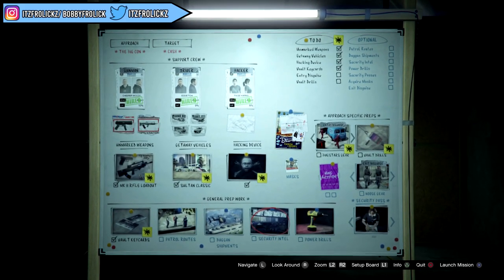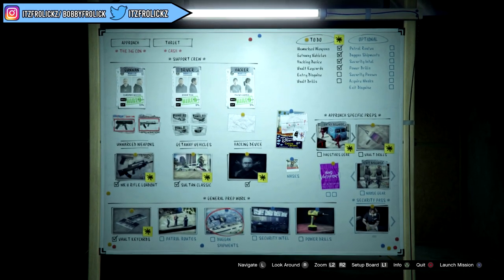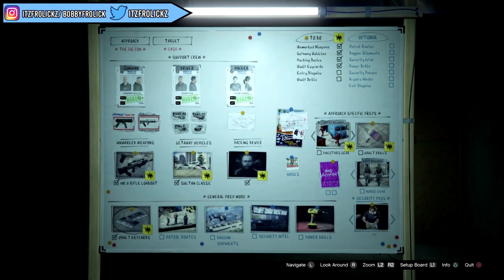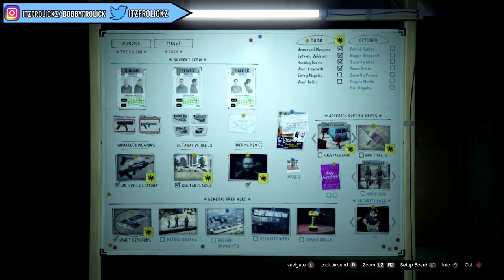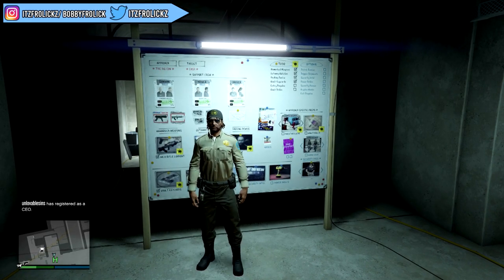I definitely suggest you complete them all. But if you wanted to do specific ones to unlock specific outfits, then I'm going to be telling you guys exactly which ones you can get. The vault key cards is the one that you guys want to do in order to get the prison guard security outfit. It will be added to your wardrobe permanently and it is unlocked — you don't even need to buy it, which is awesome.